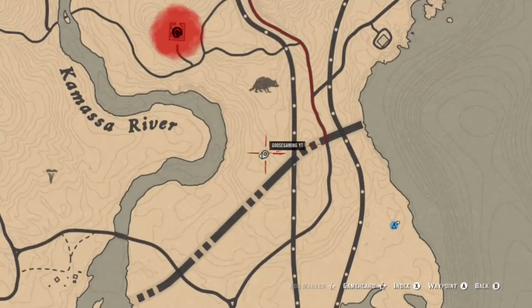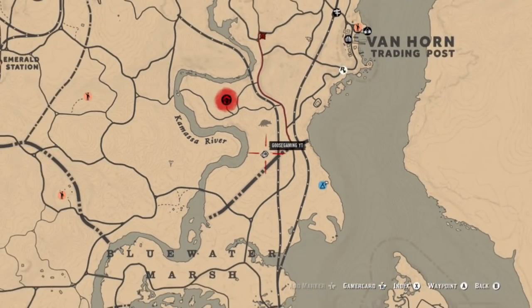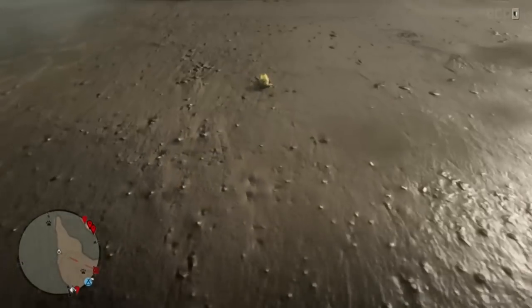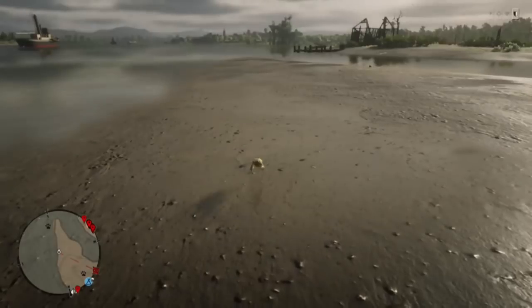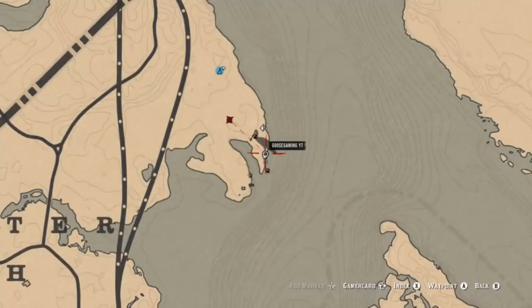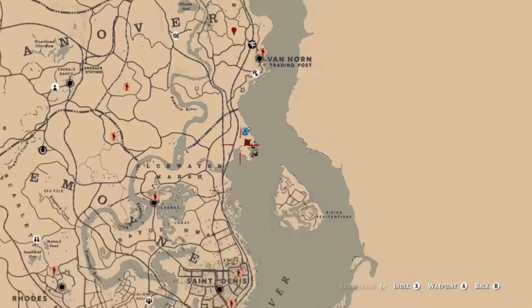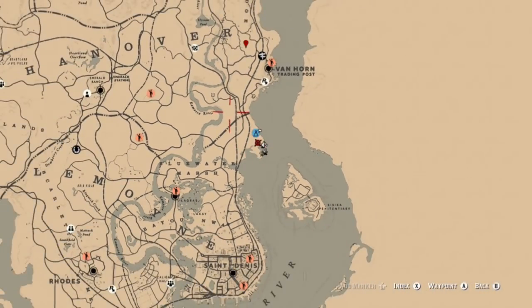We're getting closer to the spot where we can get our bullfrogs. If you see on the map where my camp is located, just to the east over here on the coast — this is probably the best spot to get bullfrogs because there's a pretty good amount that spawn over here. You can also go to Blue Water Marsh where you can find them, so between these two locations you can go ahead and get your bullfrog and chanterelle.